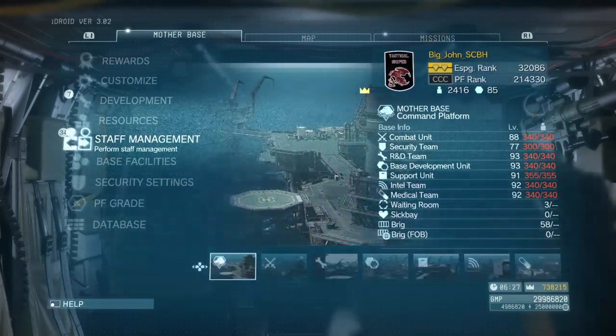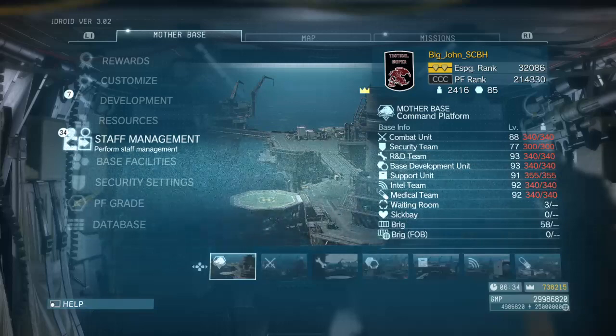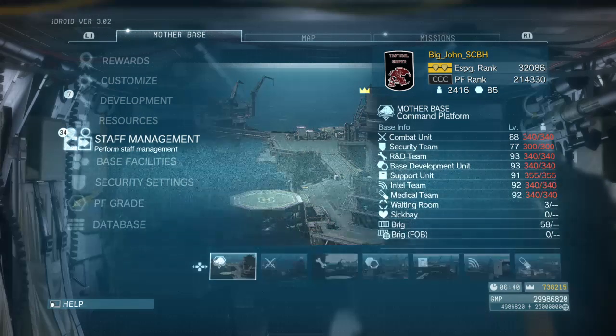I hope this video helps you. The trick at the end should really help when you start a new game. Build up your FOB rank and other areas — your R&D and support — quickly. Going from level one to eight or nine all the way to level 30 to 40 is a huge jump and will really help you build the materials, tools, and equipment you'll need.